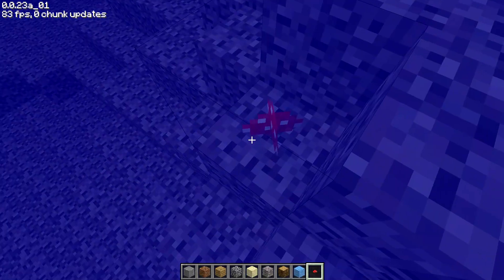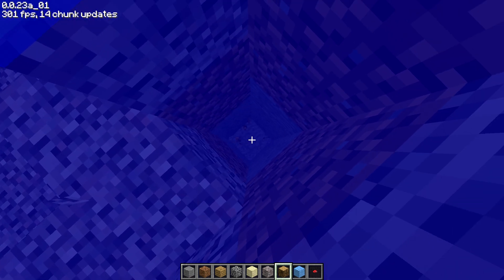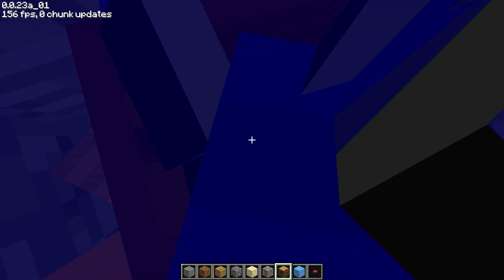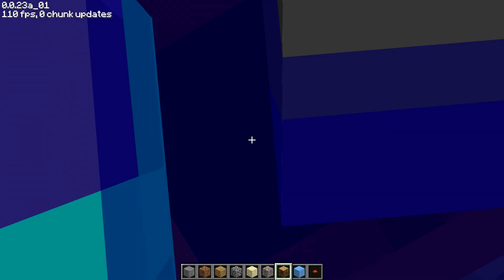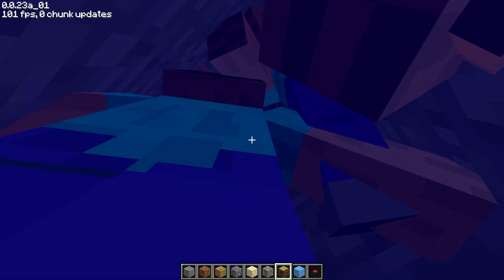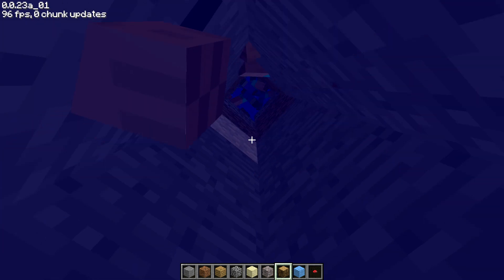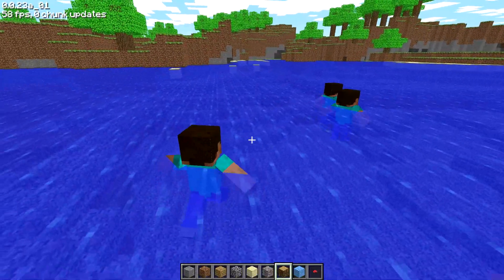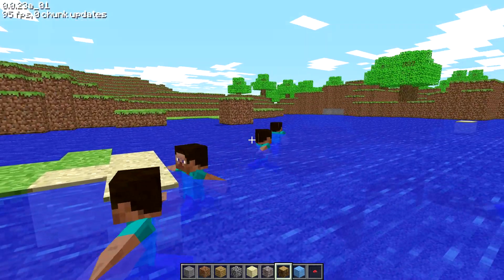All the Steves died the second I turned my back. Let me spawn a huge hole for me and the Steves to go into — we're going to do this underwater. They swim around. I pressed G a bunch to spawn Steves and now we've got a bunch of them slowly ascending into the sky, returning home to their people. I swim up too. I don't know if there's collision — can I push this guy?